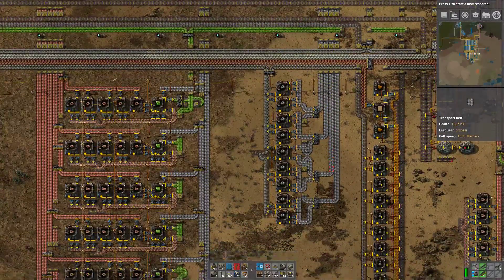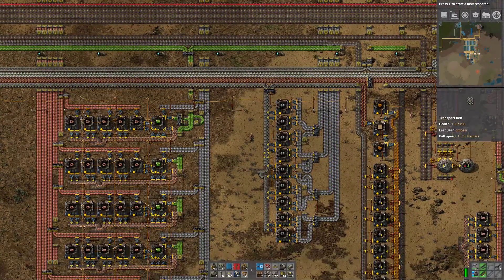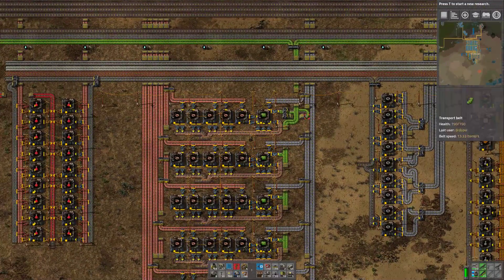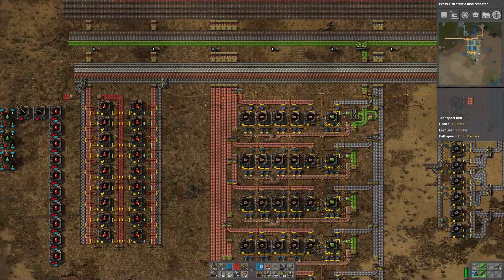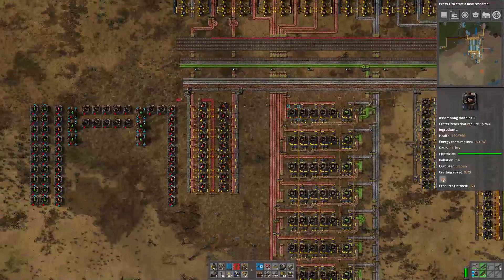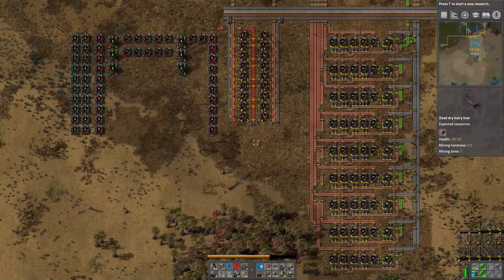Our gears build takes in four yellow belts of plates and puts out one yellow belt of gears. We have a green circuit build - this takes in two belts of iron, five belts of copper, and produces one belt of circuits.